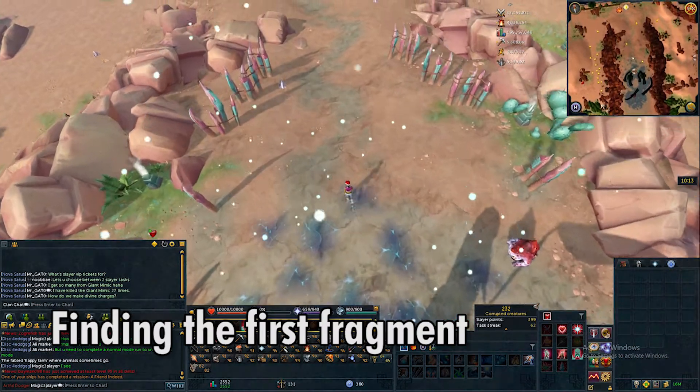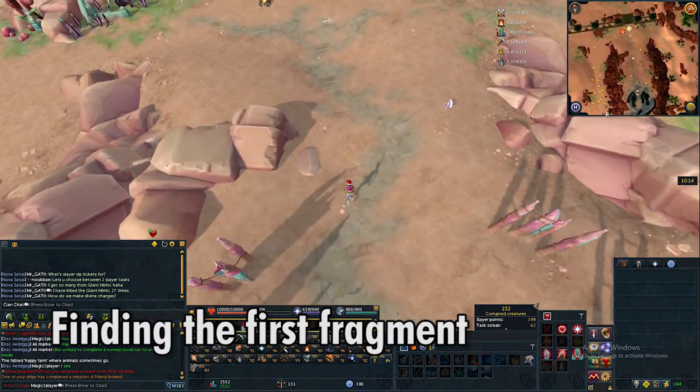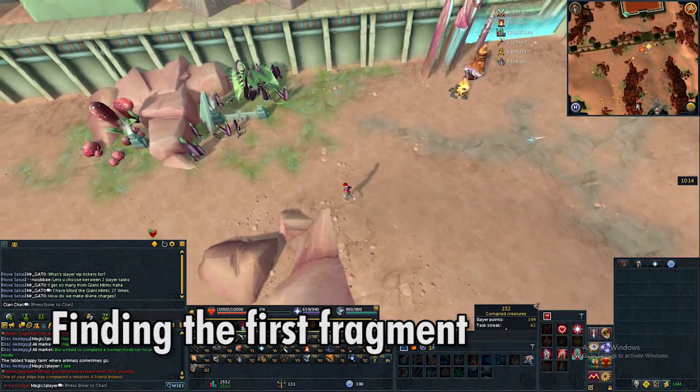It doesn't matter which order you find the fragments, but the first one can be found in the northwest part of the entrance.